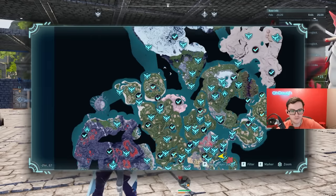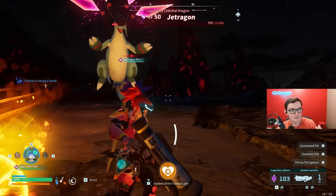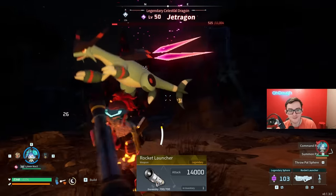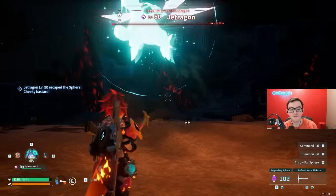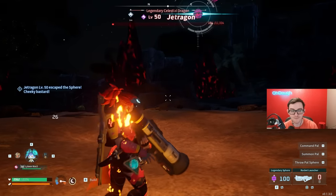Then far below that, we got Jet Dragon, who just roams around a little bit, and they drop the best weapon in the entire game — the legendary Rocket Launcher. This thing stuns all monsters, even the base one, and apparently does like 14,000 damage. It's absurd and insanely fun.